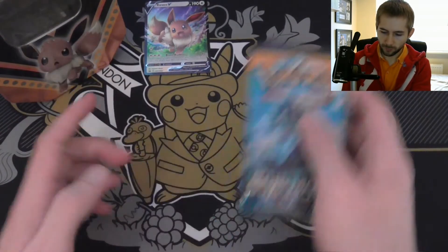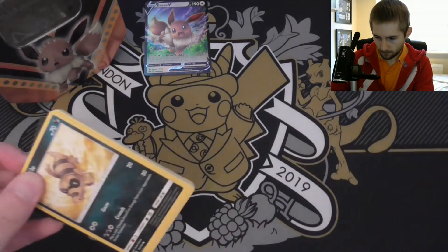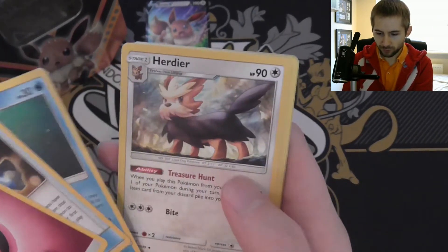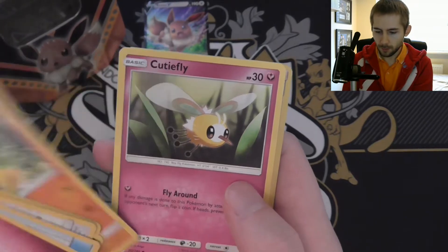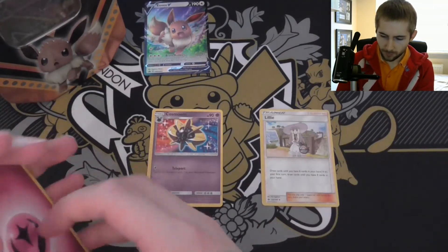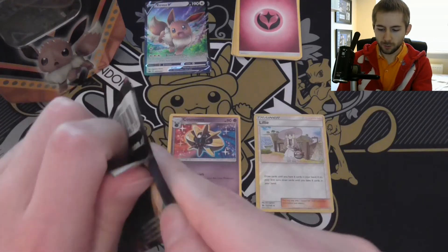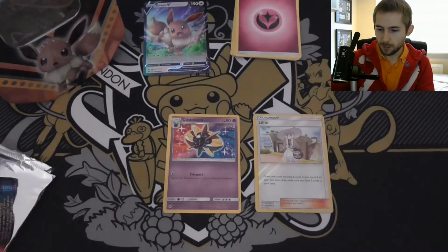I'm going to go oldest to newest, so let's start off with Sun and Moon. We got Rare Candy, Wishiwashi, Herdia, Sandile, Rattata, Snubbull, a Mancurita or something like that, a Cutiefly, a Lily, and a Cosmog — Cosmoem, somewhere like that. I've mentioned it a few times — I'm terrible at pronunciations with Pokemon cards. Probably because the amount of Pokemon content I watch versus Yu-Gi-Oh! is far less.